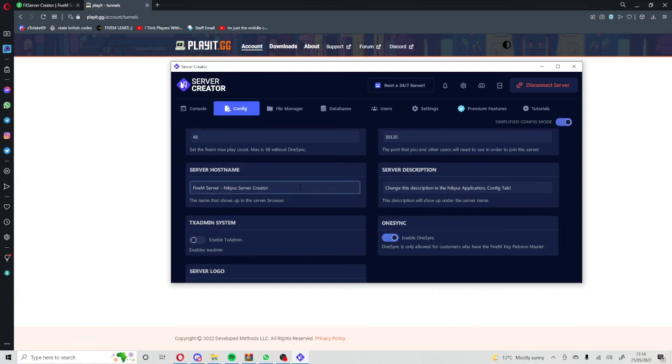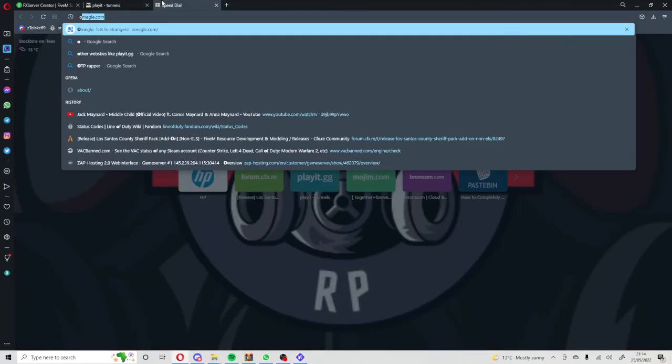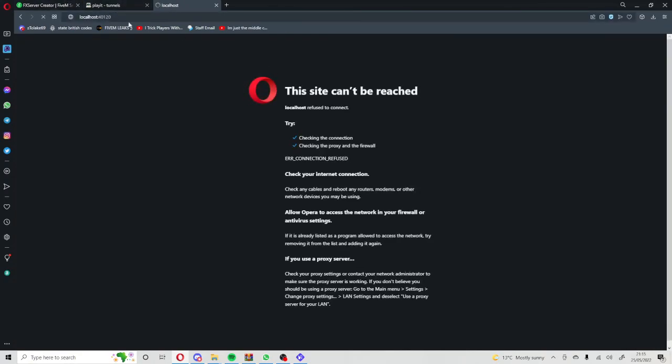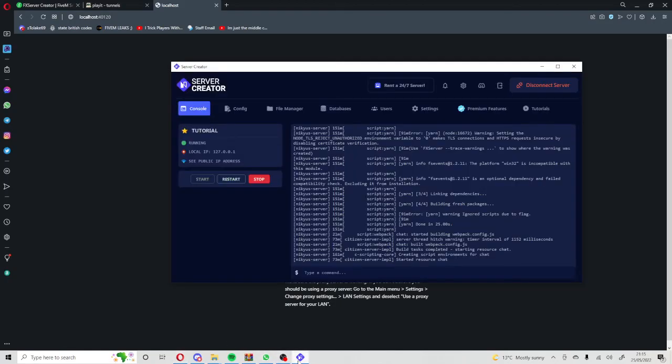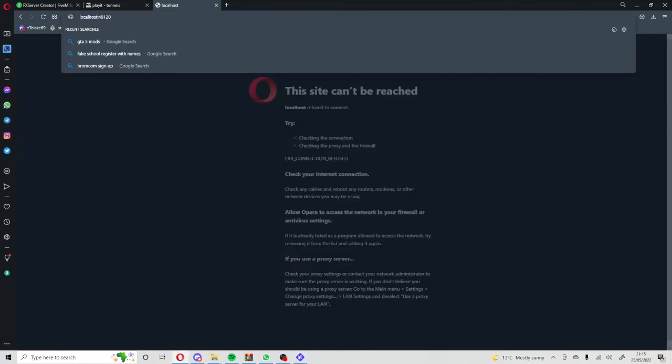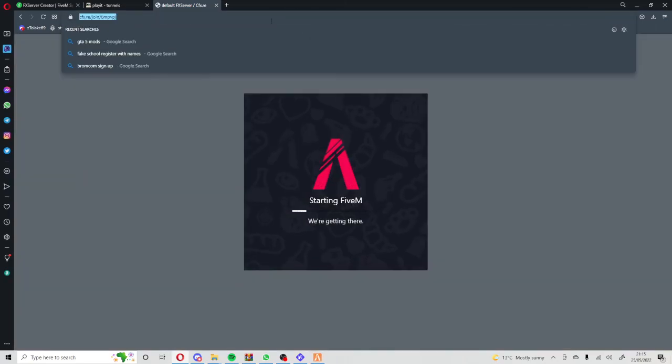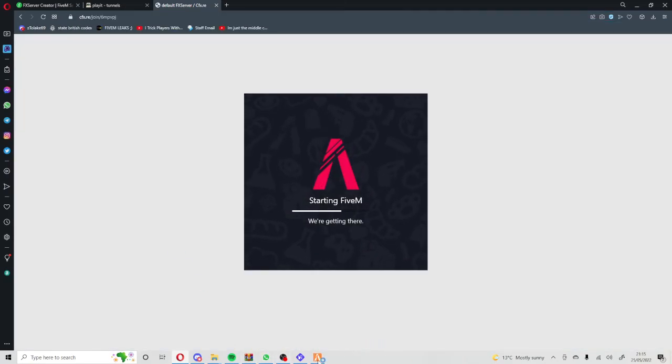I'm just going to quickly enable txAdmin. Then go to localhost to check if it'll load up.